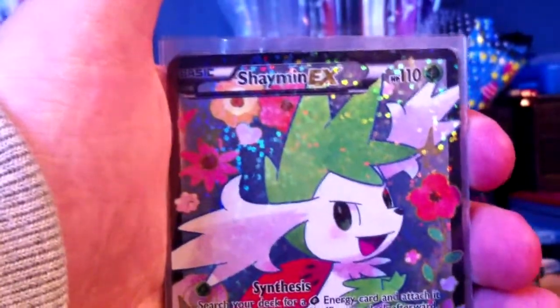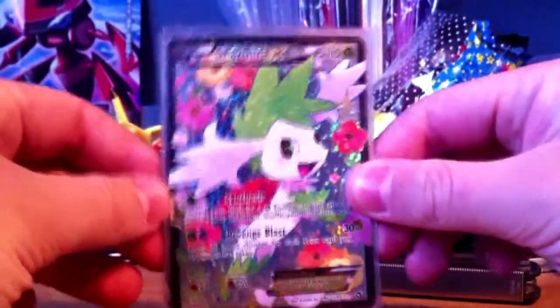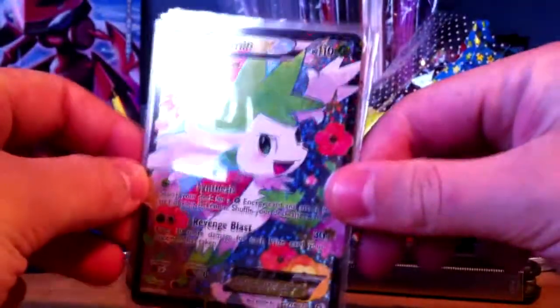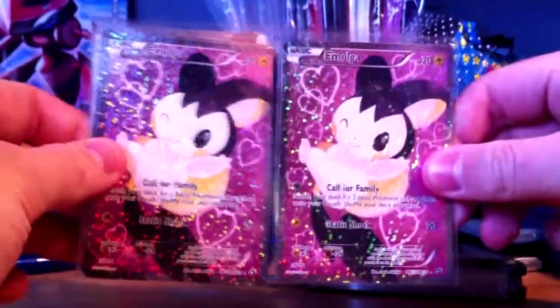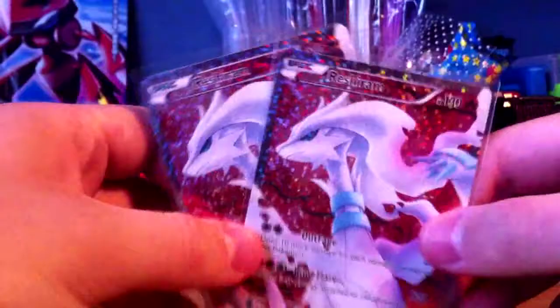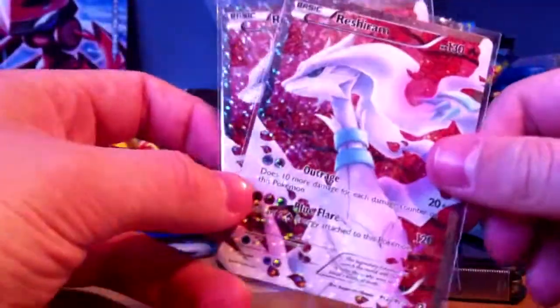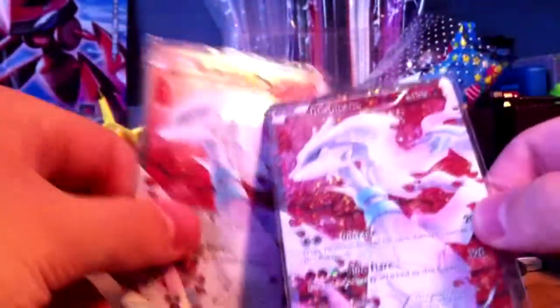Cinccino. What's this? We got a Shaymin EX — very nice card. Radiant Collection Full Art. And our next card is an Emolga. I bought not one but two Emolgas — they're nice and cheap. The card I really wanted, and I really, really wanted because I have two of them, is this one because it looks fabulous. Very nice card — I really like it specifically, just the red with the white. It looks nice.